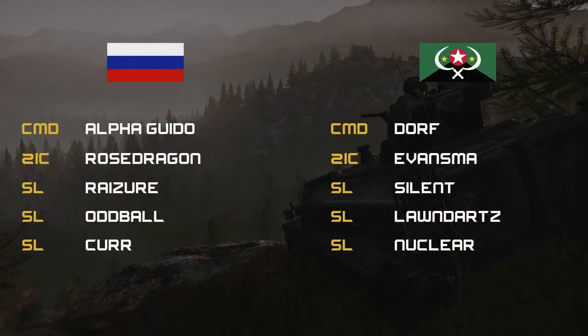Going over the commands for tonight: on the Russian side, Alpha Guido as command with his 2IC being Rose Dragon, and his three other SLs being Razor, Oddball, and Kerr. On the militia side, Dwarf as command with his 2IC being Evan SMA, and his three SLs being Silent, Lawn Darts, and Nuclear.